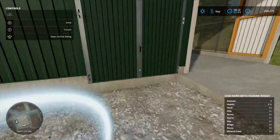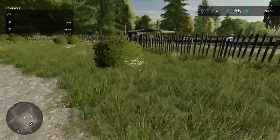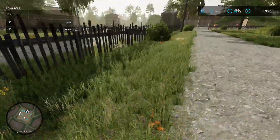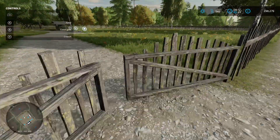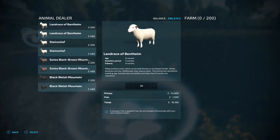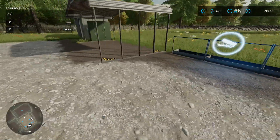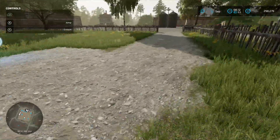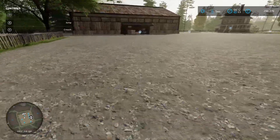After going past the animal dialogue box — 500 cows in there, very nice — we come over to the sheep area. There's a gate to get into the sheep pen: 200 sheep go in there, water and food in there, and there's your wool pallet spawn point.